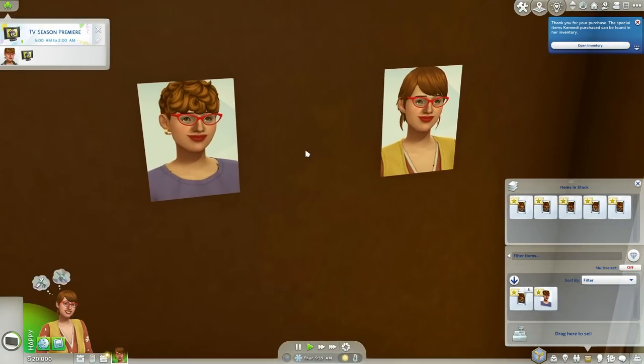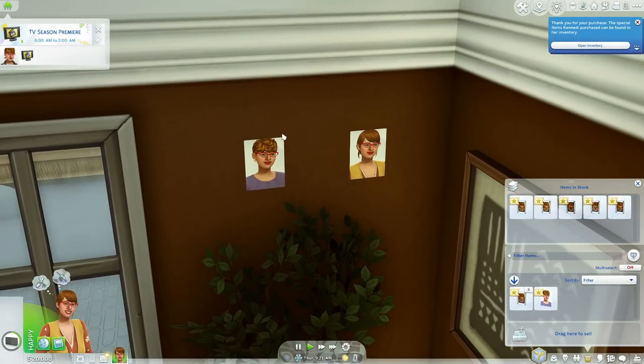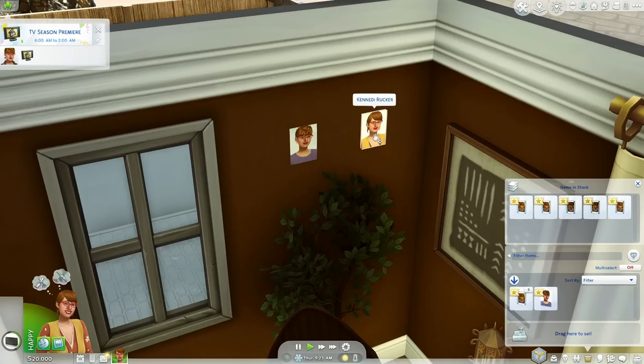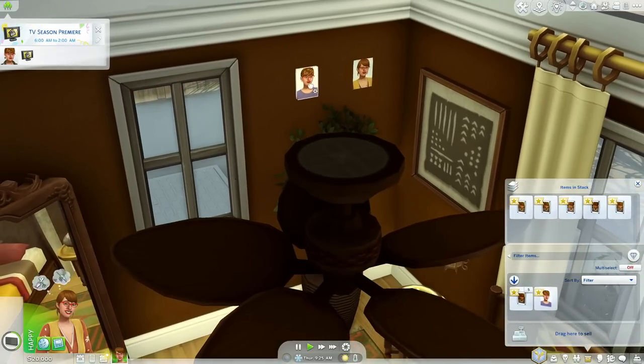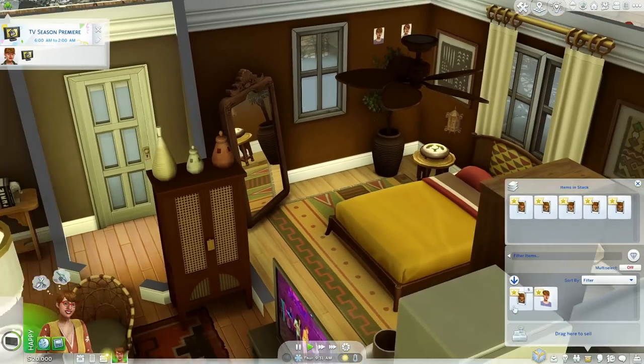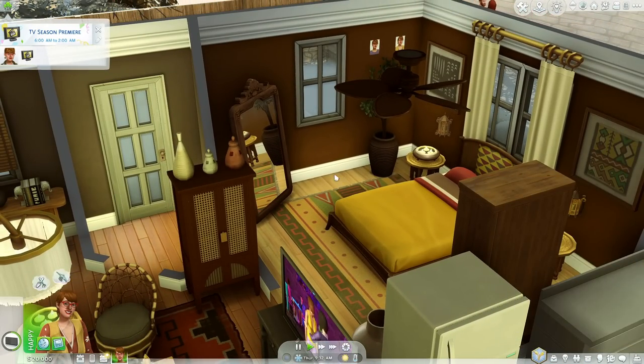Now we have a portrait that fast — oh my gosh, look at the changes! I love this so much. I think this is going to alter the way that I run my families. I feel like I have to go back in my Growing Together save and do some things. This is definitely a must-have. I wish we could frame the photos — that would be cool — but this is just an early access release.